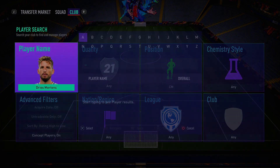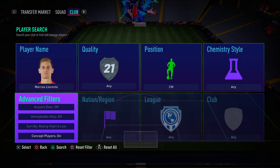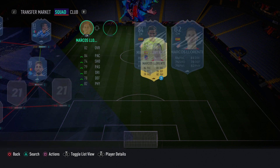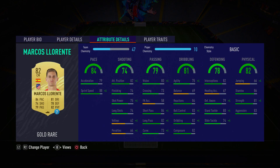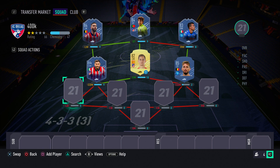In the center mid spot we have Llorente — one of the best cheap center mids in the game. Llorente and Herrera together in midfield is a combination you do not want to face. He's very well-rounded: good in defense, good in attack. Make sure you go ahead and get him — he is a fantastic card.